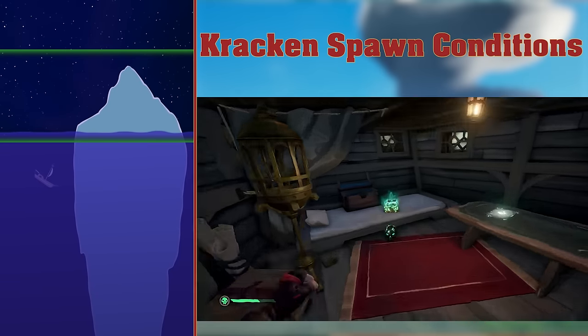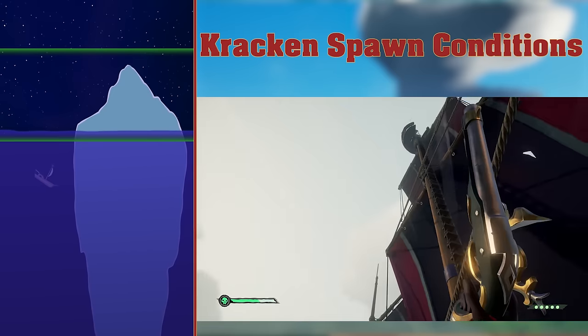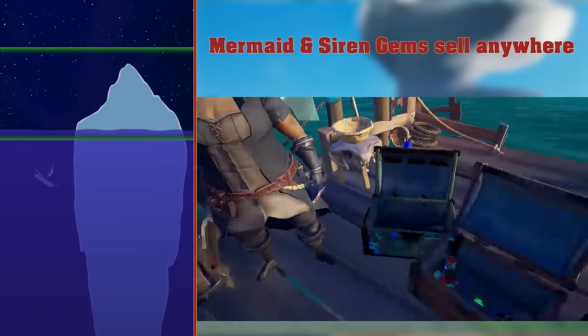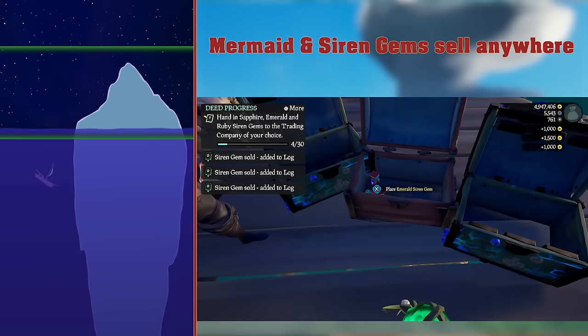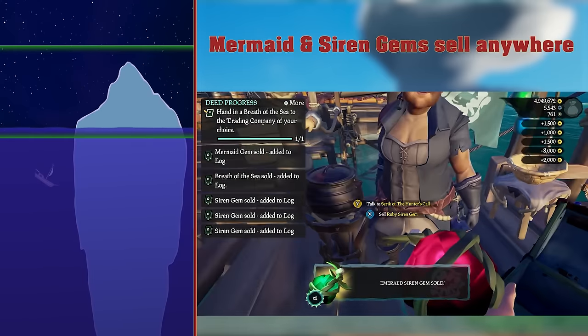Kraken spawn conditions. I already explained that only one kraken can spawn, and only when there's no other world events on. Mermaid and Siren Gems can be sold to any faction except Athena's Fortune, but they are accepted by the Hunter's Call, so they're useful for Hunter's Call reputation.